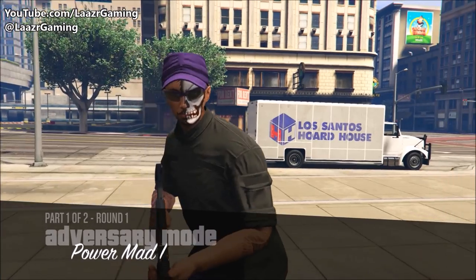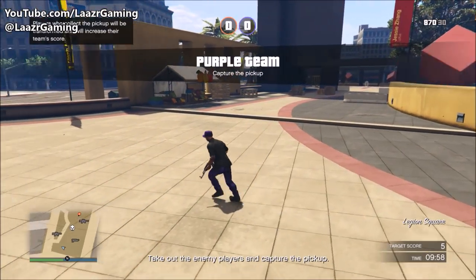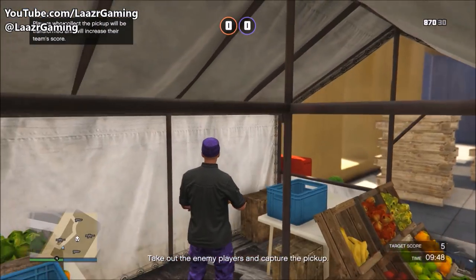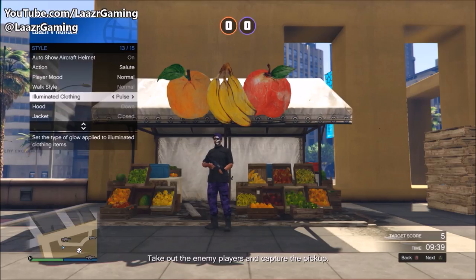Just leave a comment below to find a group of players — I've got tons of active players in my community always up for helping each other out. Once you spawn into the game, move a few meters away from your spawning location. I went over to the fruit store for a nice backdrop. From here, pull up the interaction menu, go down to Style, then Illuminated Clothing.